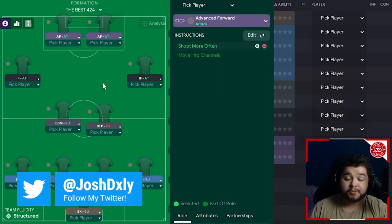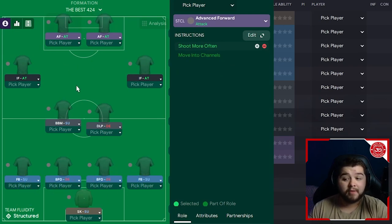To finish it off, we're going to have the advanced forward on attack with shoot more often, and next to him exactly the same. So we've got two strikers with no cap on the amount of firing they can do at goal — it is absolutely lethal, especially if you've got great players. And I've shown with Plymouth Argyle that you can still get fantastic results. I'm going to make sure I start including at least one average to bad team in videos so you can see that side as well.